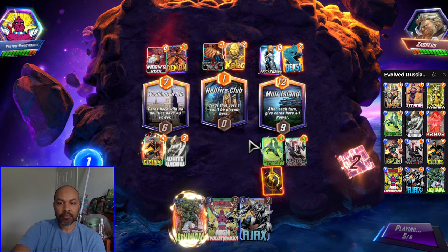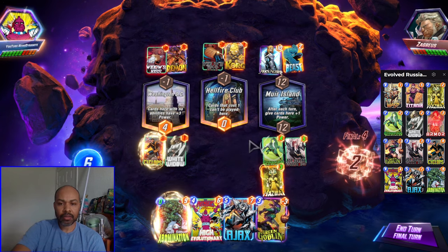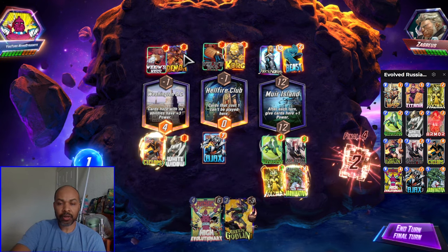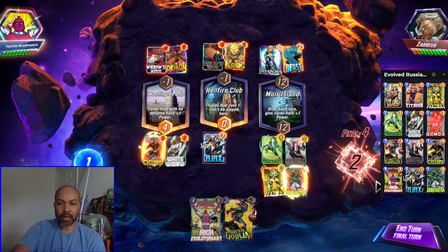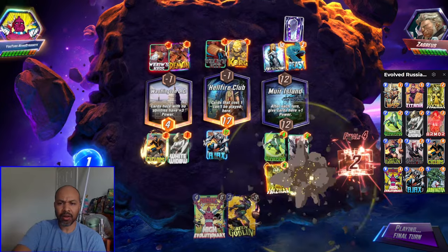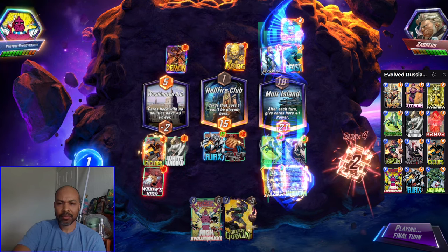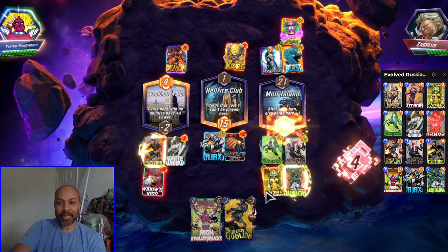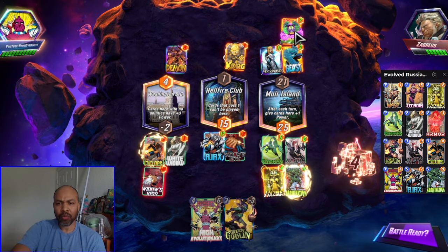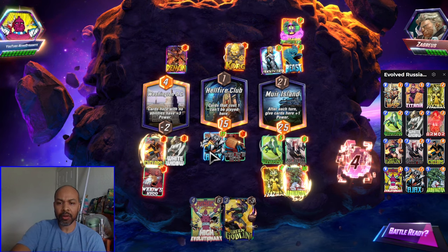They didn't play middle. So now this is just win all three lanes — Ajax center, Abomination right, and the Cyclops trigger goes off twice. Annihilus? No problem. We played this right — it was win all three lanes and we executed the game plan to perfection. They kind of gave up middle, banking on winning left and right. They succeeded winning left, but with a free Abomination, that's just a ton of power people aren't expecting on the last turn, coupled with another large card.